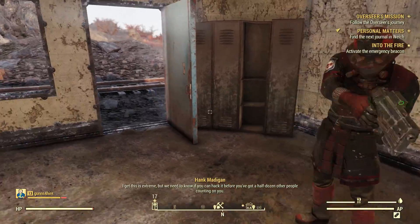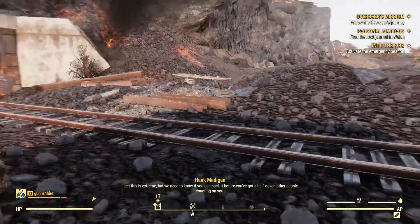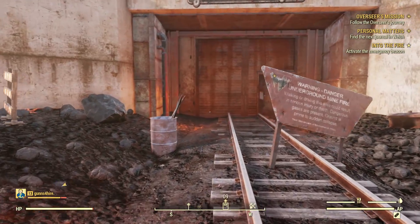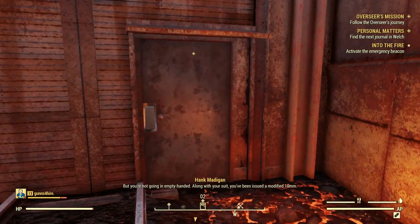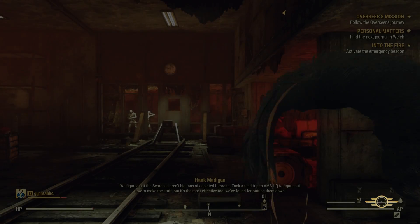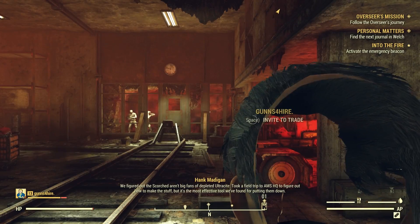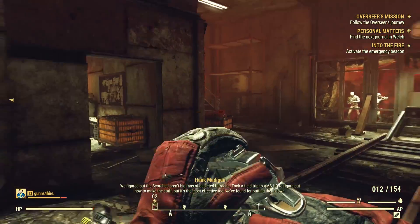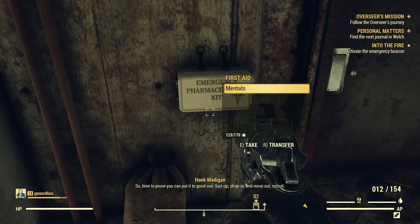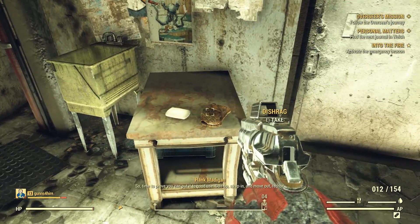Didn't we already listen to this tape? We stopped right when this was going on. Alright — scorchy, along with your suit you've been issued a modified 10 millimeter. It took a trip to Ams HQ to figure out how to make the stuff, but it's the most effective tool we found for putting them down. So time to prove you can put it to good use — suit up, strap in, and move out recruit.